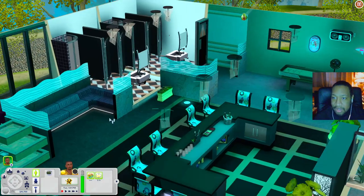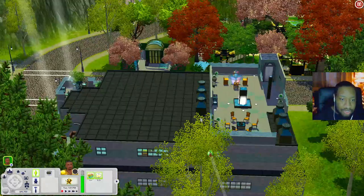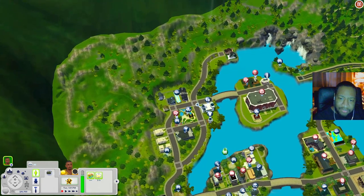There's also a dartboard, shuffleboard, seating areas, and bathrooms. Tons of activities in here. Scrolling up to the top floor there's a fire pit and a bubble blowing station.